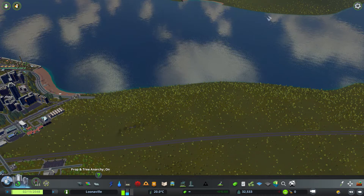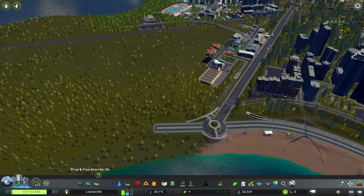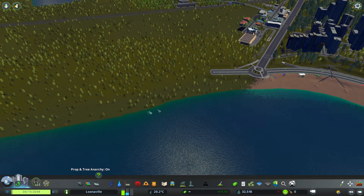I want to do a big residential thing on that side, along with like a beachfront property and stuff like that. I've decided that because this area can't really support a lot of traffic, this would not be a good place to park ships and stuff like that.